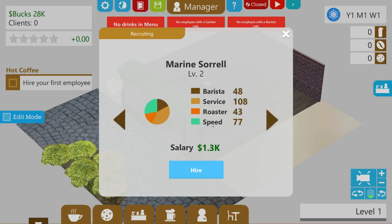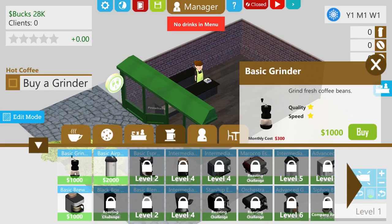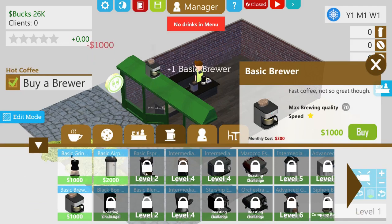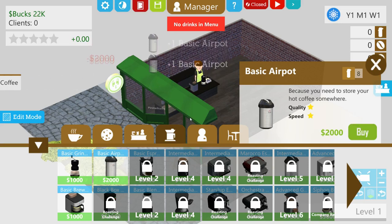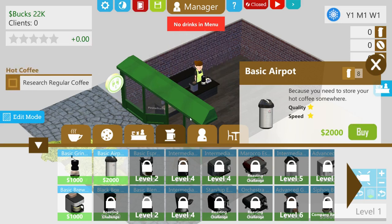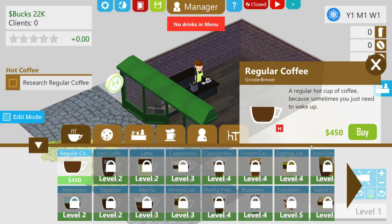Let's get a grinder — a basic grinder, a basic brewer, and two basic air pots. These hold our ground and brewed coffee, our regular coffee. Research regular coffee — that's all we can do right now.